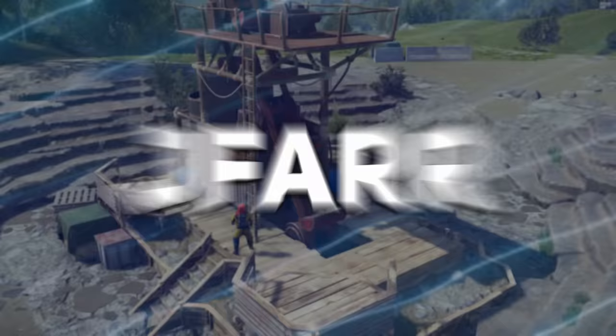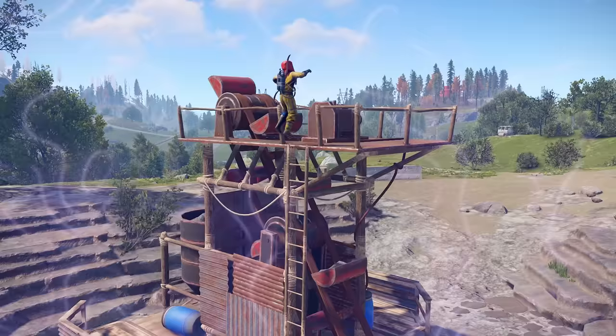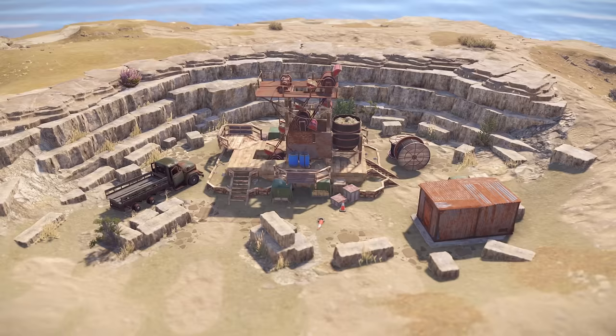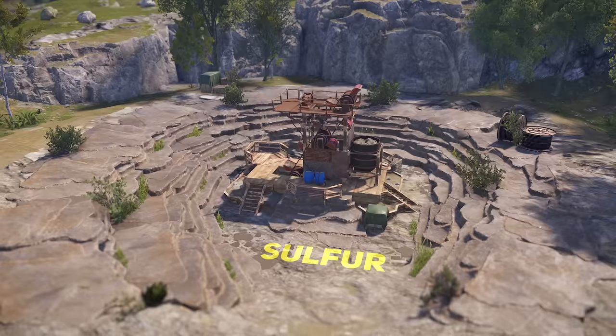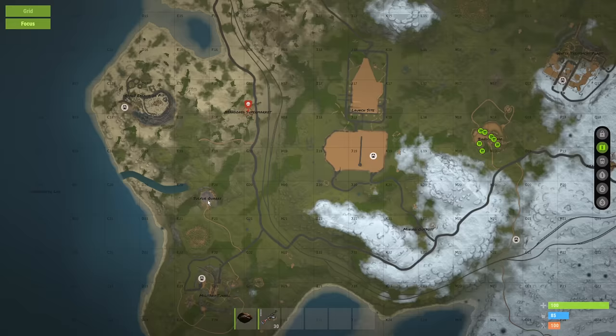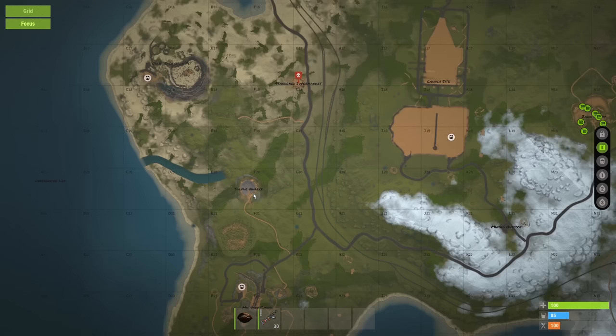Hey guys, Jafai here. There are three types of quarries: stone, sulphur, and high quality metal. You can locate these quarries by opening a map and finding the one you want to visit.